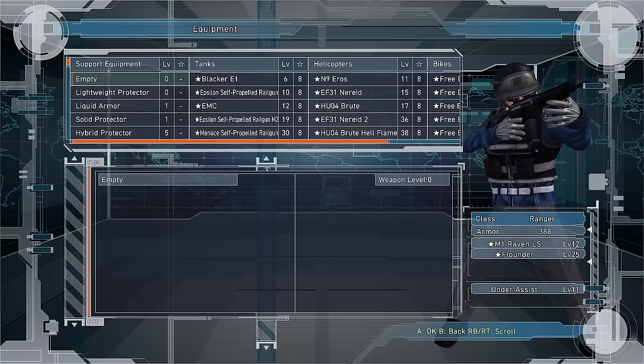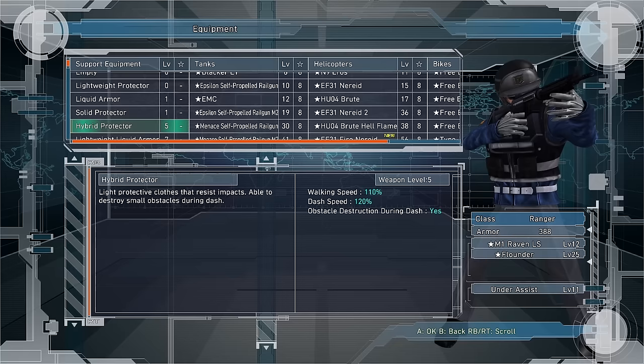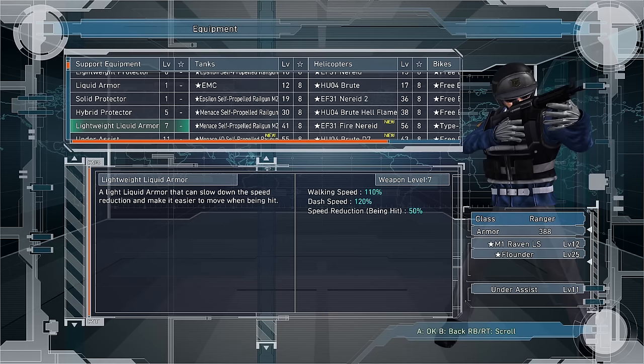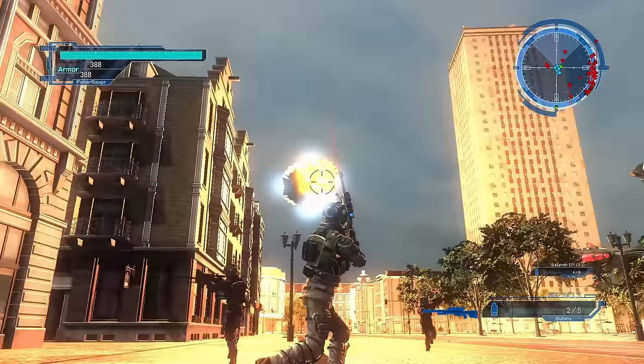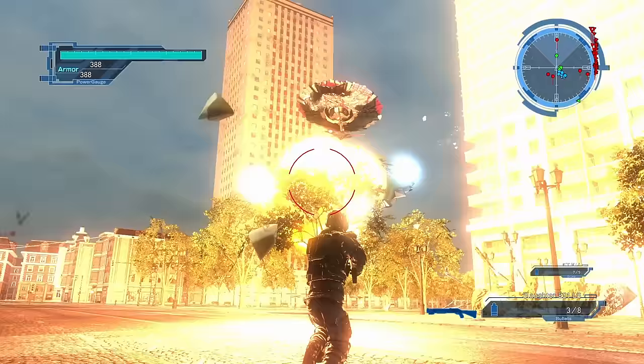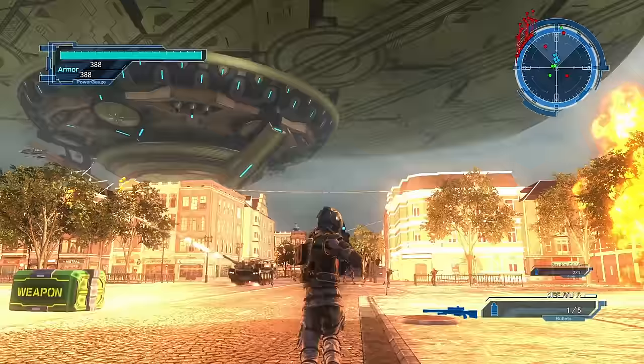The Ranger's gimmick is that he has armor that increases his walk and sprint speed. The different armor suits will have different specialties, mixing and matching various benefits. All Protector-type armor will increase walk and sprint speed, but ones with Hybrid in the name also give the Ranger the ability to destroy obstacles by running into them. Some armor will reduce the movement penalty when you take a hit, while others focus entirely on sprint enhancement with no improvement to walk speed.